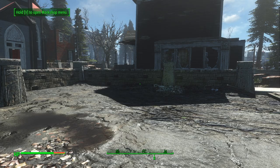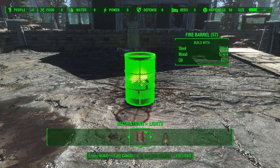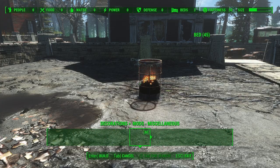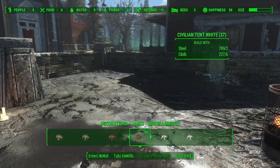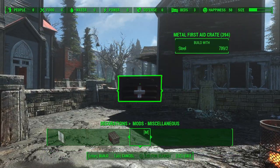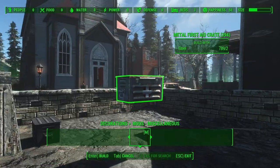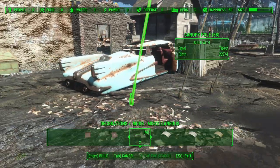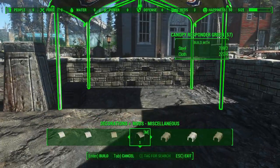Today we are going to start building in Jamaica Plain because with my Commonwealth Responders mod, the build area of Jamaica Plain got larger. I made it bigger so you can now turn Jamaica Plain into a true responder settlement — like a responder town like Flatwoods from Fallout 76. Today I am going to be building a little kitchen area, because no area is complete without a kitchen.